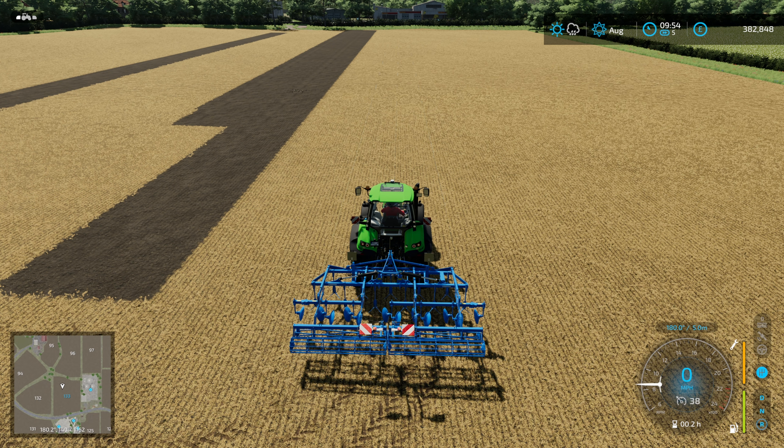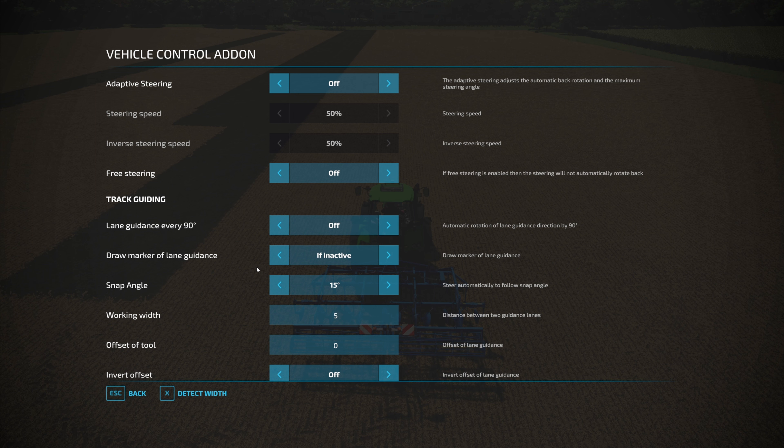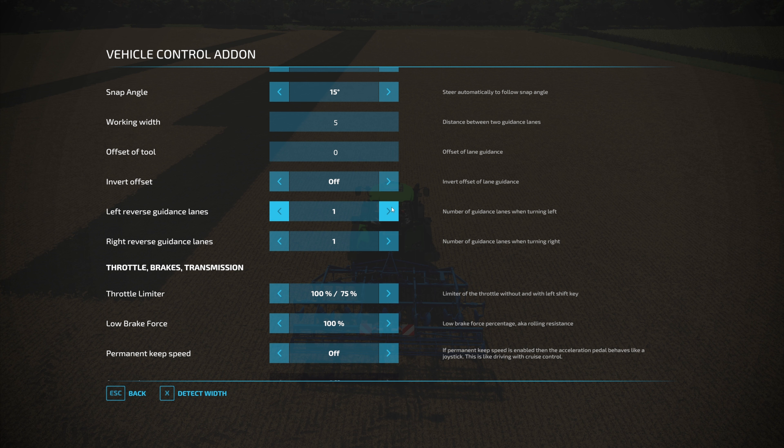Basically it's one button to get going: Left Control + W, and you're set up ready to go. It auto-detects the width, which is generally pretty good. To recalculate the width it's Left Control + Left W. Hitting Left Control + C opens the menu. VCA has a lot more than just GPS, but focusing on the GPS options: you can choose whether the lines stay visible or not, how big they are, the snap angle, manually set the working width, and correct the offset. I really like those features.